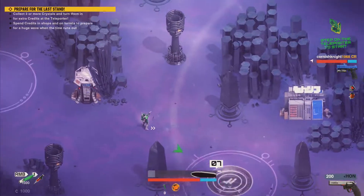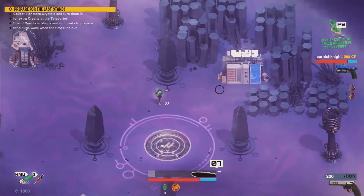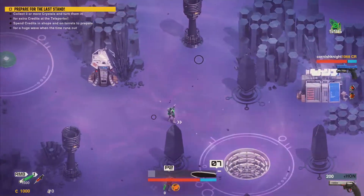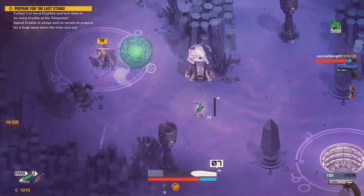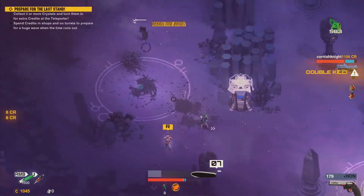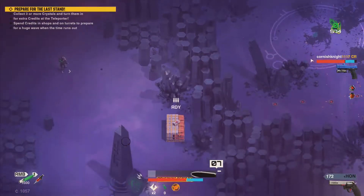So are we fighting multiple ooze bosses? Yes, multiple — they're all stationary and don't fight back, but they do spawn enemies to fight you when you attack them. Basically there are crystals and spawn points all over, and stuff will drop on us every so often too.